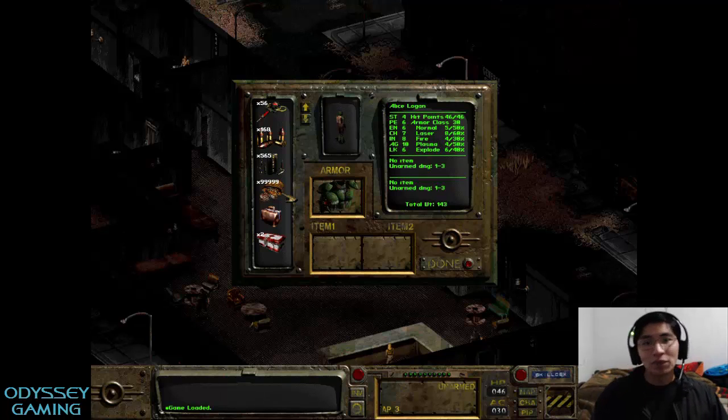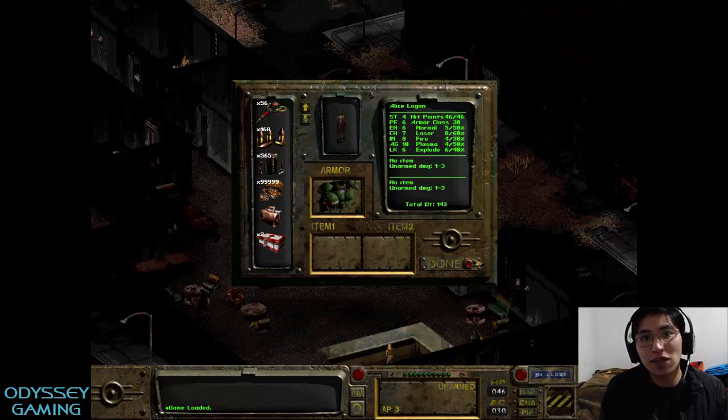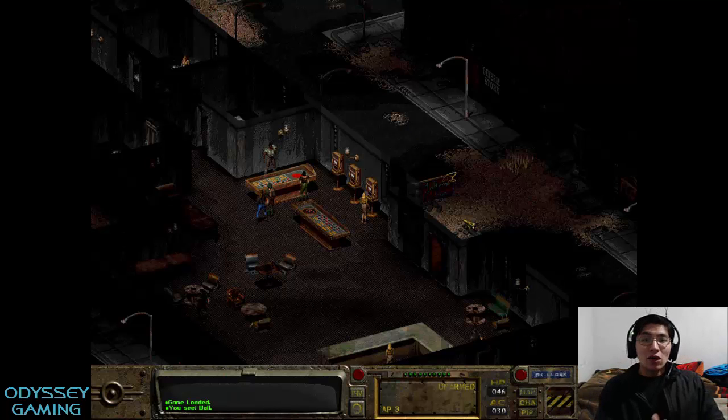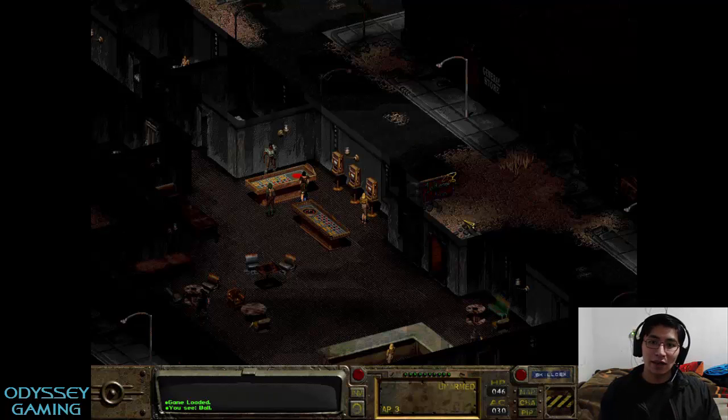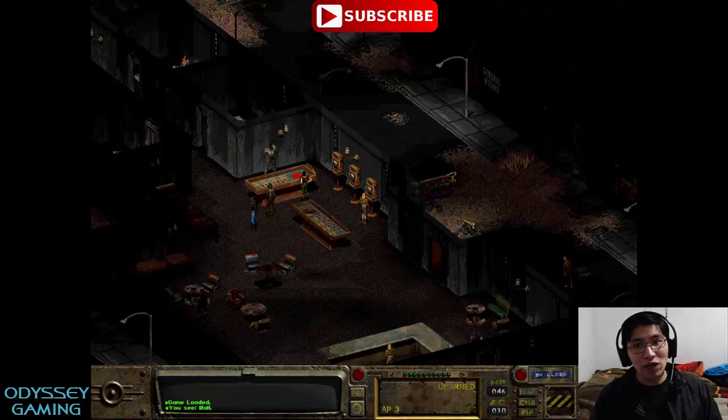Well, now you know how to do it — no cheating. It's just within the game code itself. I hope that you have liked and enjoyed this little guide. I'll try to keep posting more content about the Fallout games now that they are back on trend. If you liked this video, like it and remember to subscribe for more guides. This is Odyssey, check it out.